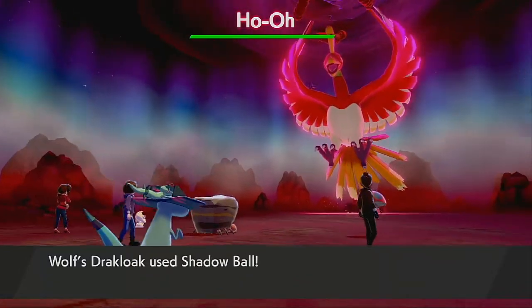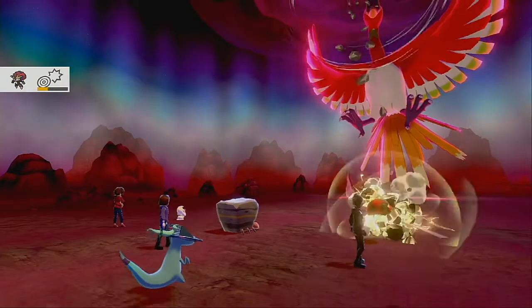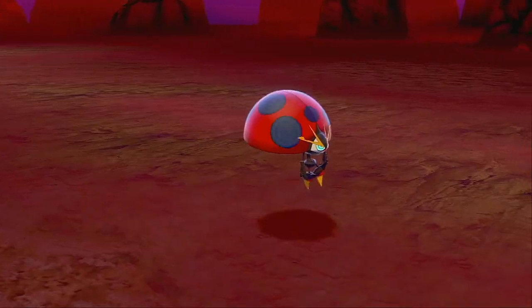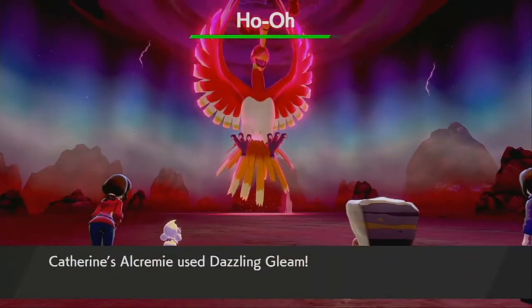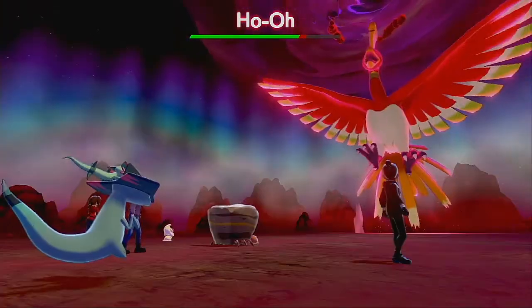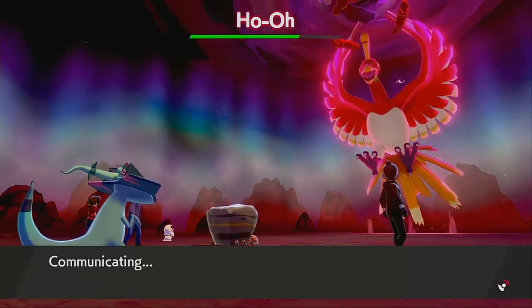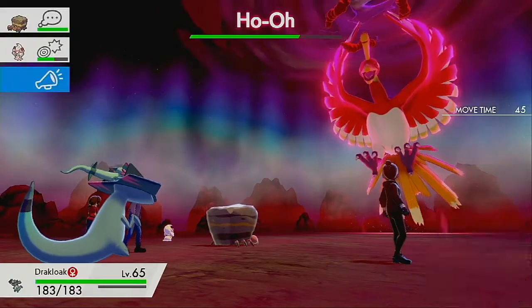That did okay damage — more than I did. There are two KOs. They're using legends at the end — that's really rough. I feel like they should have the smaller legends at the start and then as you get farther in, have the big ones start showing up. Alright, Crustle is going to be our saving grace right here because he's going to slow it down. I'm hoping his cheer does something good for us.